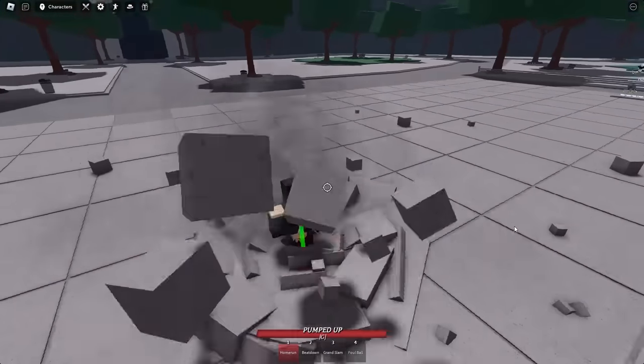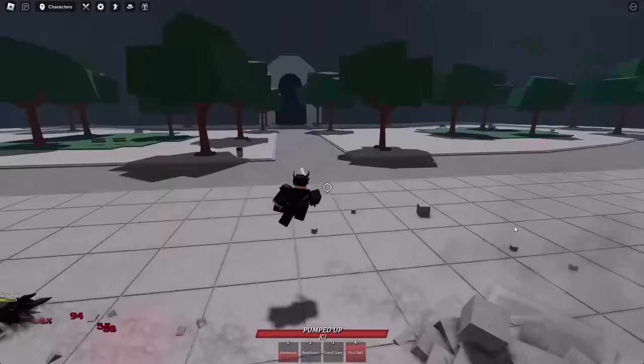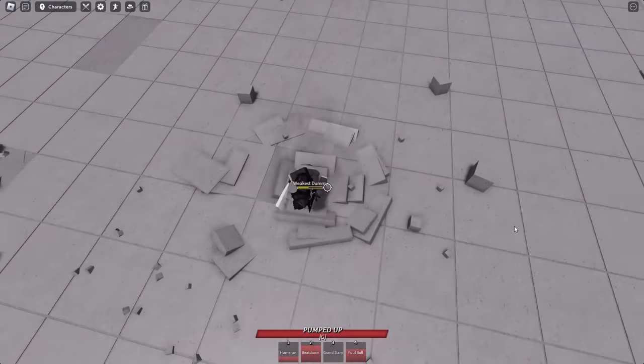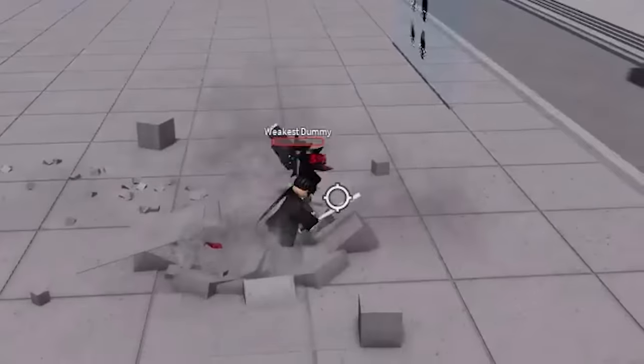So you start out by doing a little down slam, use the first move, another down slam, and then the fourth move. I thought he was going to jump at the guy — never mind. And it's another down slam, then the third move. Does he finish him off with the first move? Because the first move is literally off cooldown — there's no way! There's no way! Alright, I'm not going to lie, that was actually really clean.